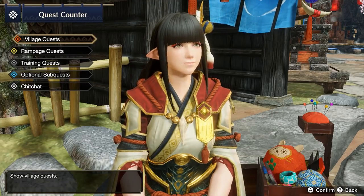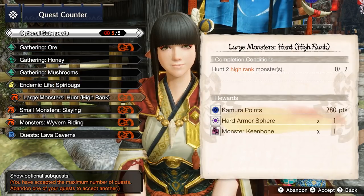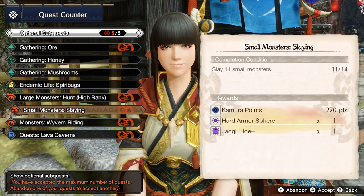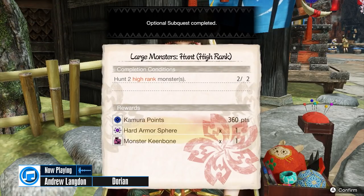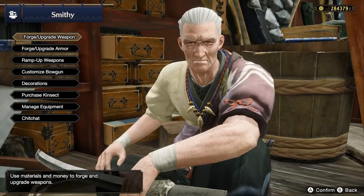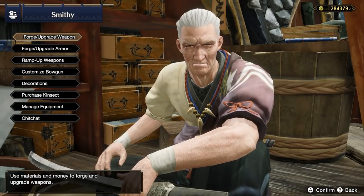Here is some general information to keep in mind before you get started. You will want to constantly have 5 subquests active. Large Monster Hunt and Small Monster Hunt should always be active as they are constantly being completed. You should use these 2 core subquests to gather a lot of armor spheres and Kamura points throughout the game. You should never have a shortage of armor spheres as long as you keep doing these 2 subquests.